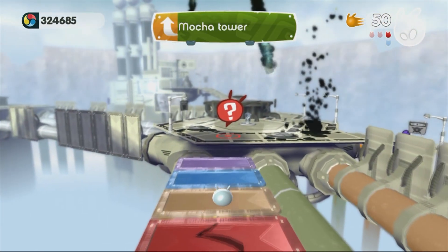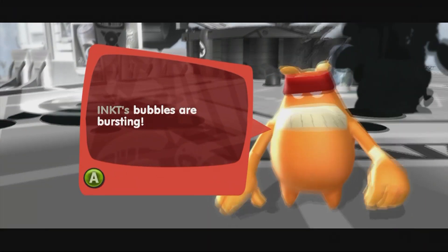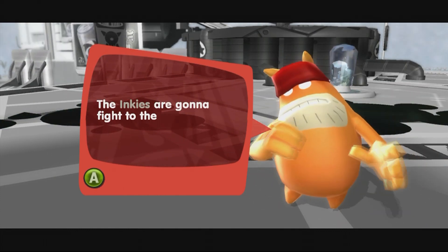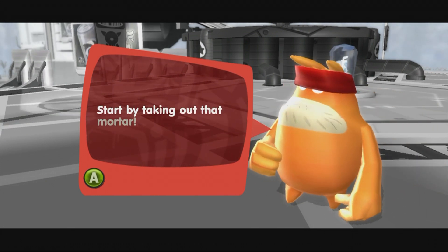Let's go over there and listen to what this guy has to say. Oh boy, there's ink everywhere. Ink's bubbles are bursting! There's one tower to go. The process is to open all of the valves to get the soda flowing. The inkies are going to fight to the last drop of cola. Start by taking out that mortar.